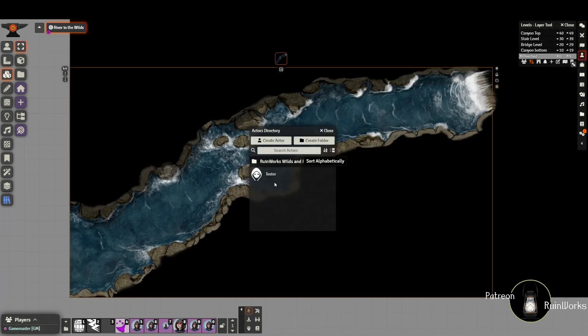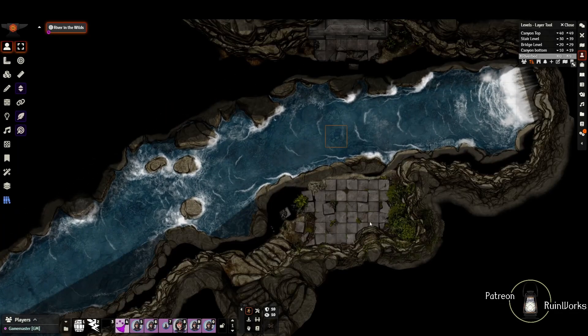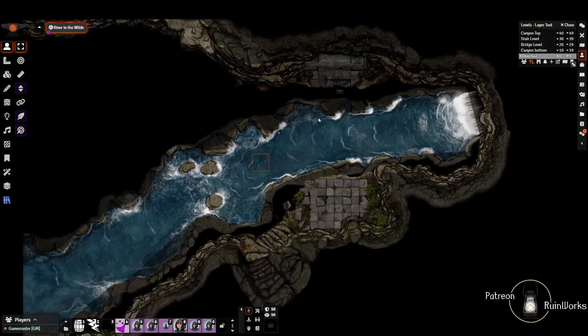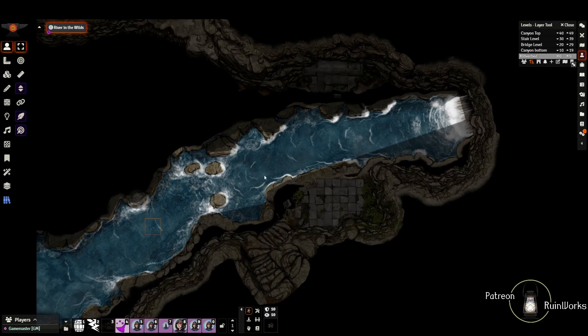I'll run you guys through the scene as I normally do. Bringing in our tester - if you place a tester on this level he will appear below water. The reason he can see above ground right now is because I've set some of these tiles as roof tiles so they can be seen from below. He wouldn't necessarily be able to see the ground, but if you're looking up through the water you'd be able to see the walls of the canyon as you look upwards. This entire level is just below water.